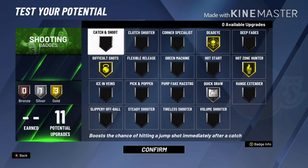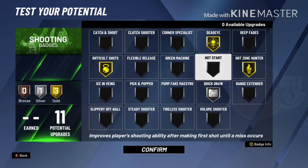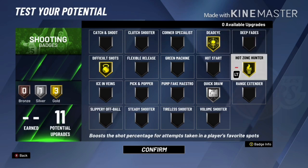For shooting badges, silver Quick Draw is enough for me, but if you want a faster release, take the gold off Hot Zone Hunter or Difficult Shots and make your Quick Draw gold. Don't take it off Dead Eye — with the pick and roll, you need gold Dead Eye, I promise you. I went gold Difficult Shots, gold Dead Eye, gold Hot Zone Hunter.